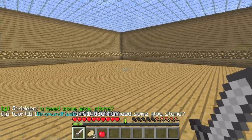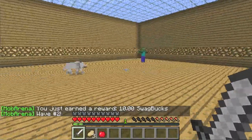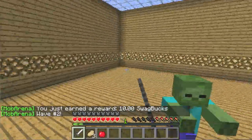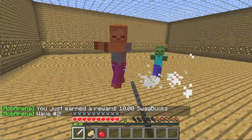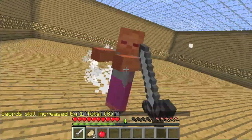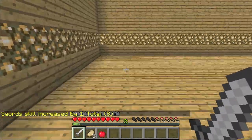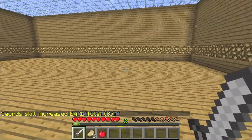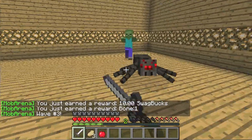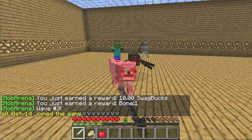We set up the money system differently than some people do. Some servers give you money depending on how many people you kill; we set it up so that you get money depending on what wave you're on - each wave you pass gives you ten dollars. That gives you a little consistency. You'll notice how it progressively gets harder. Last time it was one arrow guy and a wolf; now it's two zombies and a wolf, so it'll slowly get harder and harder.